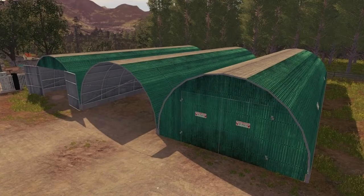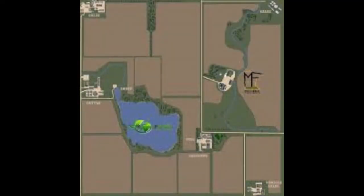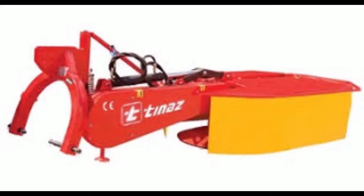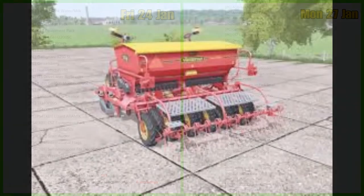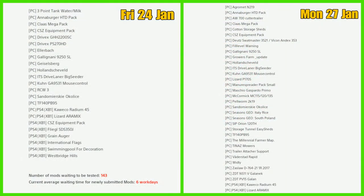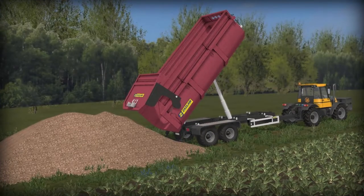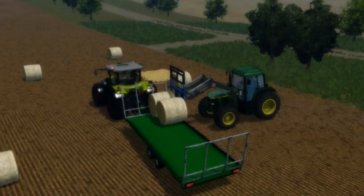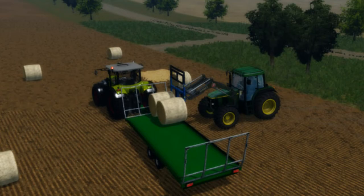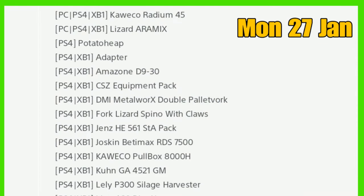Continuing the PC list: the storage tunnel, easy sheds, Millennial Farmer map, Tinez mowers, trailer attacher support, the Vada Stead Are Rapid Widly — I think that's a pack, I couldn't get any pics on that — then there's also D764 and the ZDT NS11 Galanek and the ZTT PV15 Gallon.